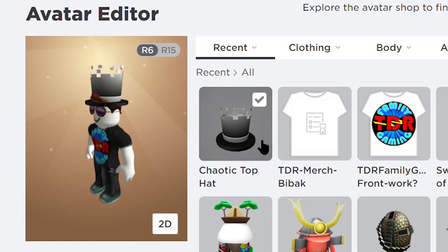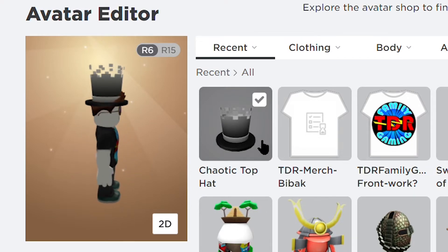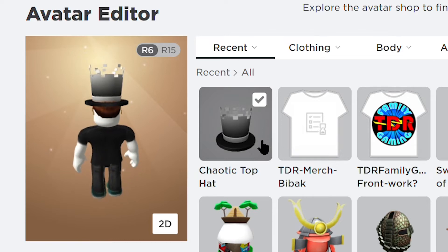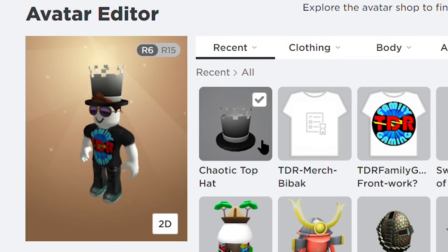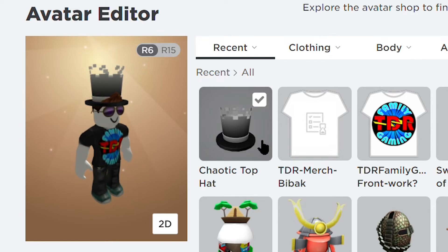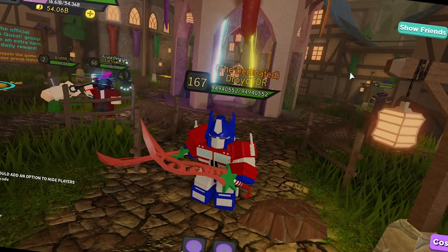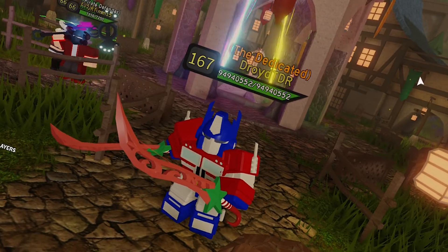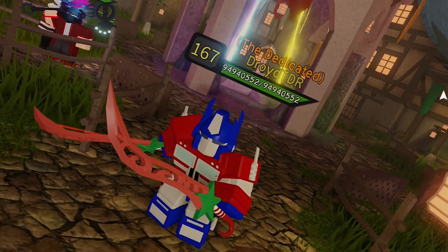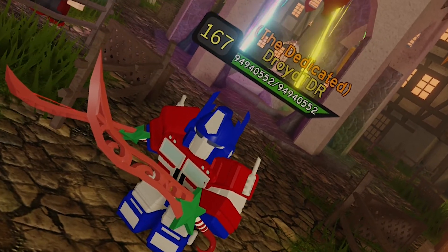I got a badge! I won the V Cafe 'Meet the Developer' award — what does that mean? I have no idea. But now we know that's how I got the chaotic top hat. That is one of the seven different items you can win by completing different things in different games in Roblox — just like Ready Player One and probably Ready Player Two, you're searching for crazy things inside a virtual game. Let us know in the comments below and we'll see you in the next one!